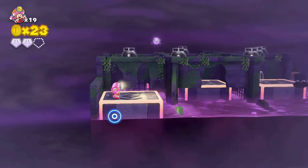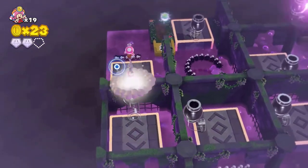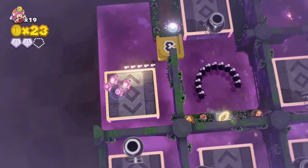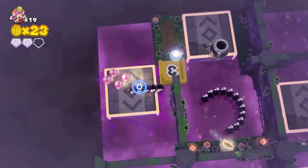The third gem is above the yellow platform. Be careful about how you position the Toadettes on the platform to make sure that none of them drop into the canal.